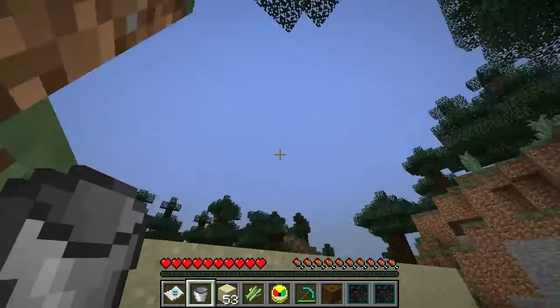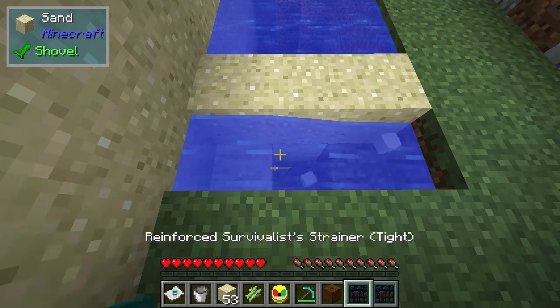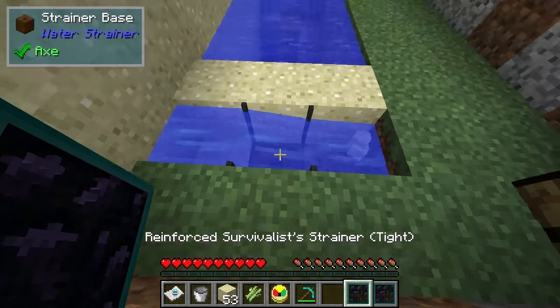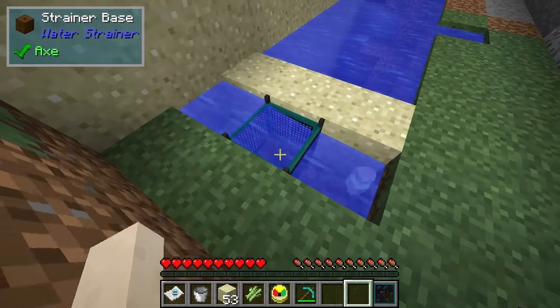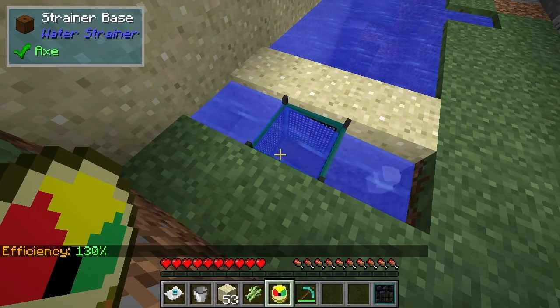Another thing is we're in the river biome which gives the highest percentage. If you're not in the river biome: river is plus 20%, beach plus 15%, deep ocean plus 10%. So we'll put this down here. Now let's look at the efficiency meter — efficiency 130%, so that's what I would have gone for.